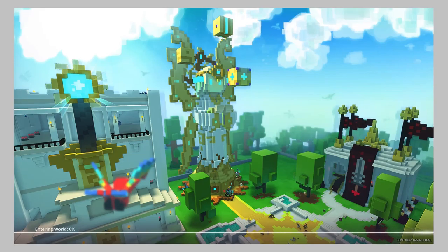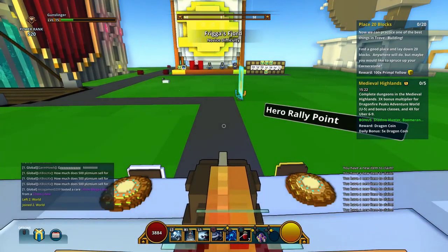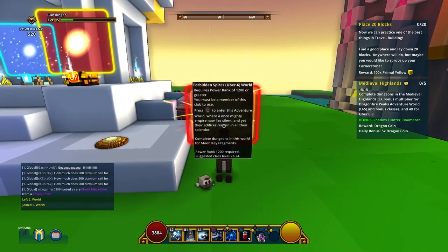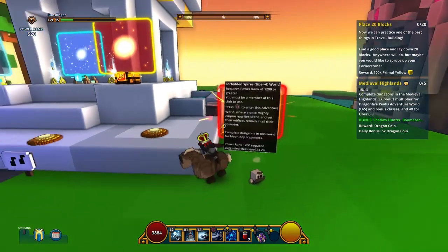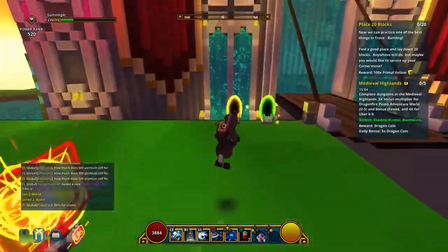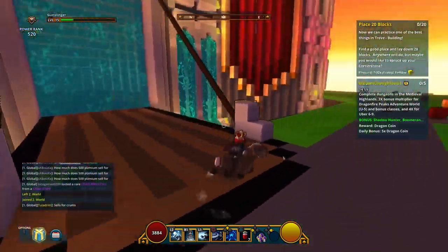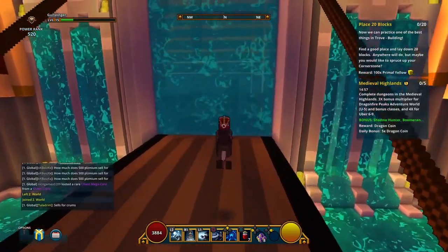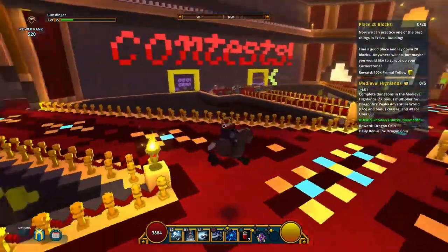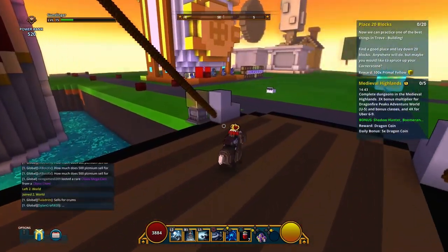I figured the best thing to do was just get out of the place where I was, so we're going to go into some random world and hopefully start an adventure or something. There's stuff here — I've got these portals, Uber Six, I don't know what that is, but it requires a power rank of ten thousand. Oh no, absolutely not. Let's just go to a yellow transit portal. I just want to go somewhere where I can fight people, level up, and not get absolutely destroyed.